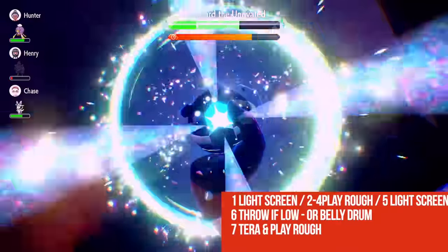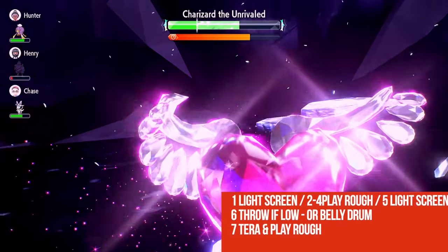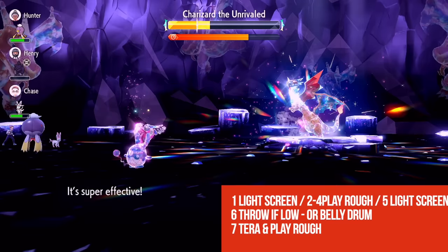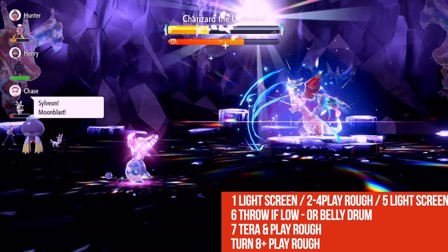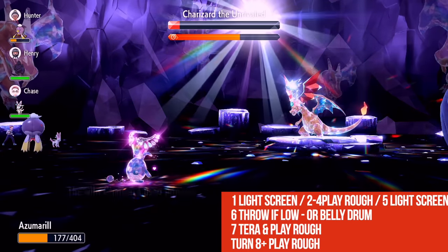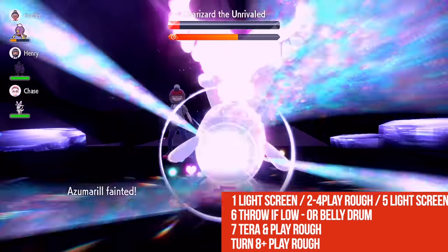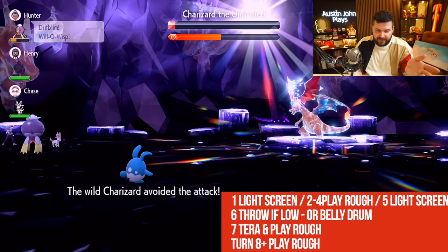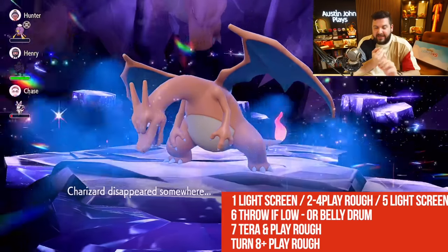Our Light Screen is gone and our ability is nullified, so we're going to do another Light Screen to bolster our defenses. As long as you haven't been hit consistently and you're not in the red, you should be able to live it. That's what I mean when I say this is a much riskier play. Once you get that Belly Drum off, Terastallize and use Play Rough. If you're not at a point where you can survive Belly Drum, use Helping Hand on your teammates — basically get knocked out so you can come back with Light Screen fully intact and do that huge chunk of damage. Sun's up, Hurricane eaten, no problem. Follow-up Terror Blast — we're immune. Follow-up Play Rough lands. He got another random Fire Blast off and knocked us out.